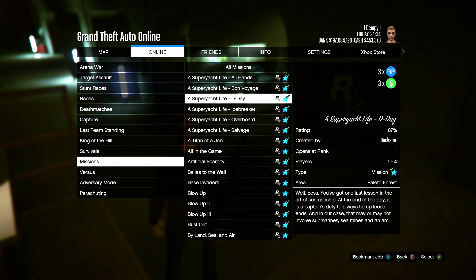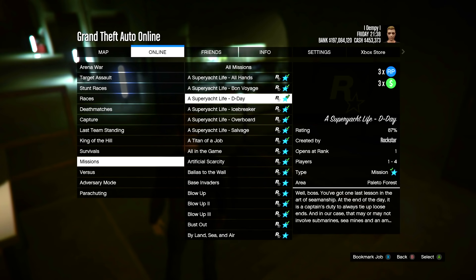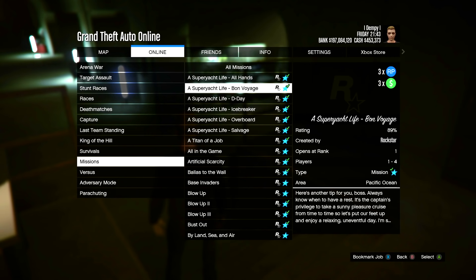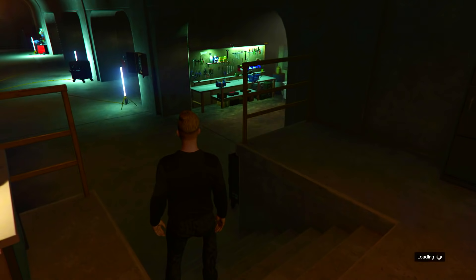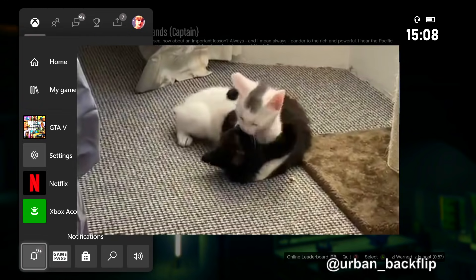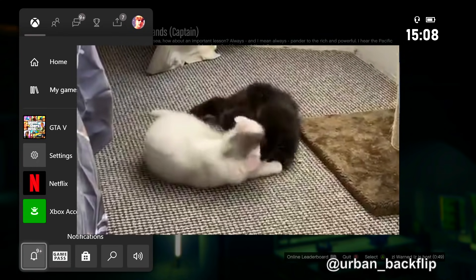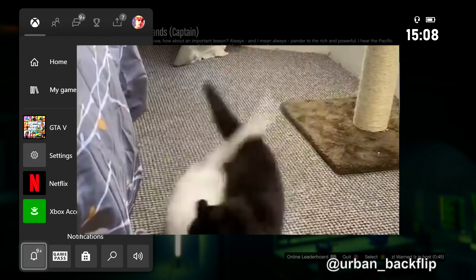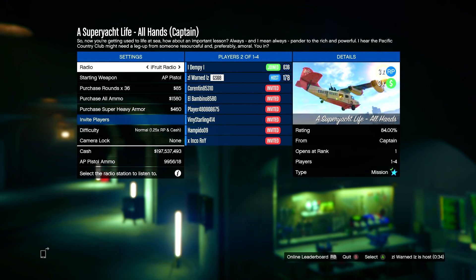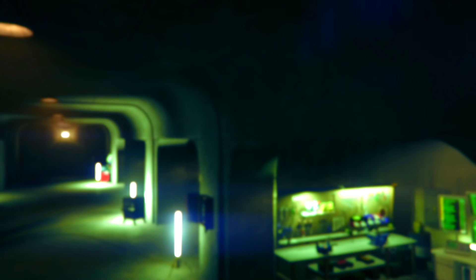All these yacht missions are triple money and RP this week. If you want a full list of all the double and triple money jobs, you can watch the video I uploaded recently - I'll leave the link to that in the description. I'm not sure - one of them was really bad, there was one where all the lights go out and there's like a storm. I didn't like that one very much. Let's just do the first one here.